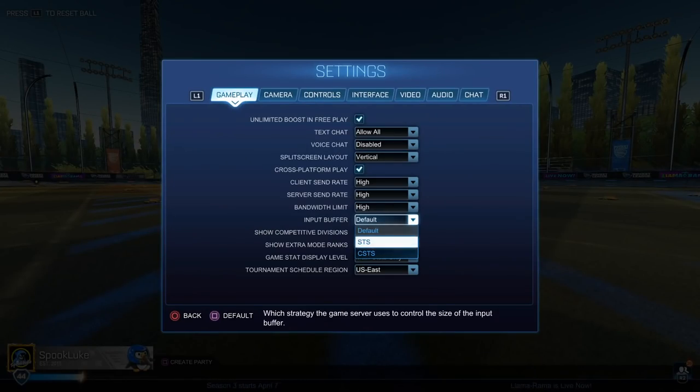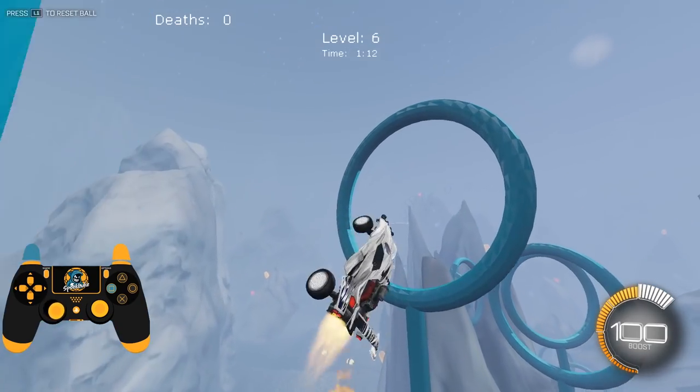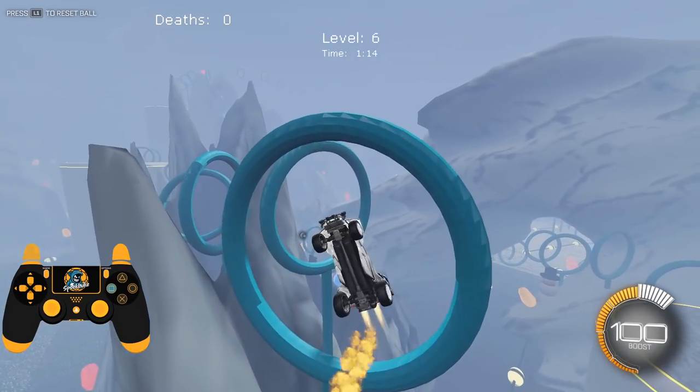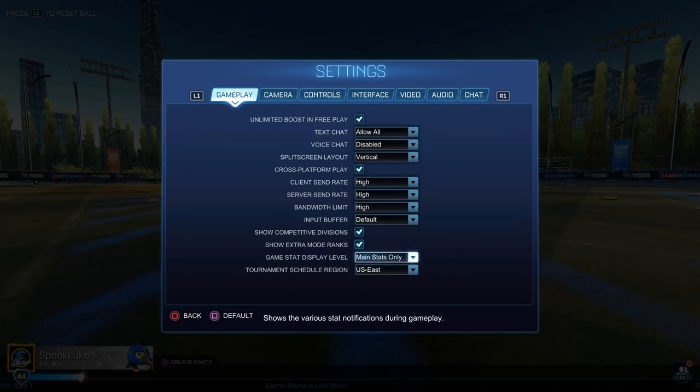Input buffer — there's been a ton of talk about this on a channel called Rocket Science, but I think the consensus is default is best. Show competitive divisions — yes. Show extra mode ranks — yes. Game stat display level controls those pop-ups you see in game when you get a save or an aerial hit. Honestly, I'd recommend turning this one off.